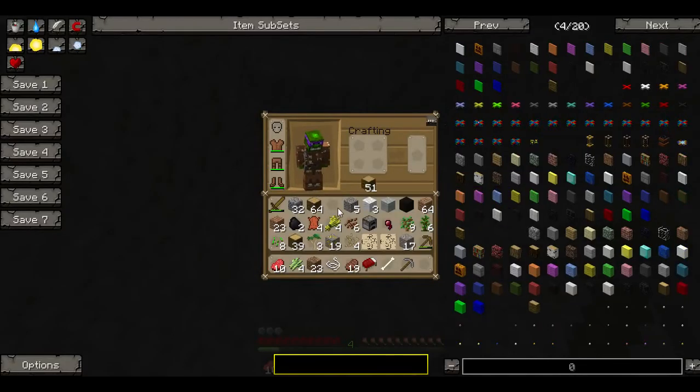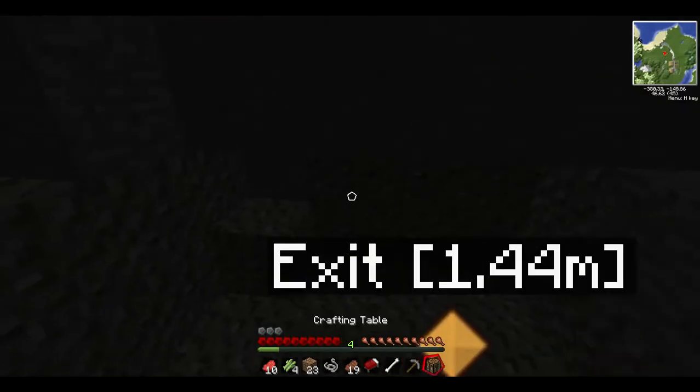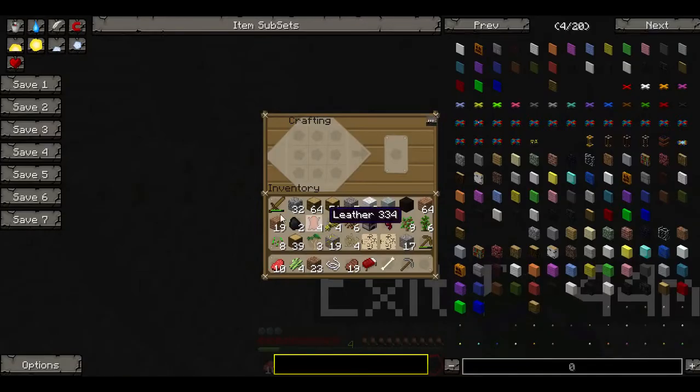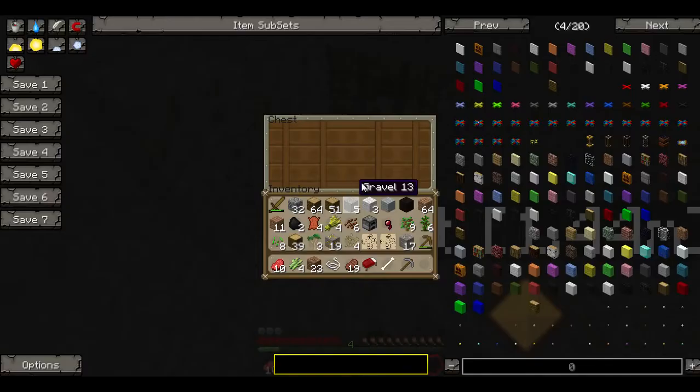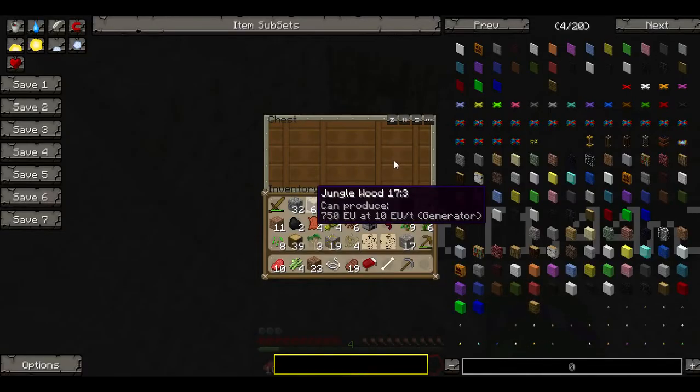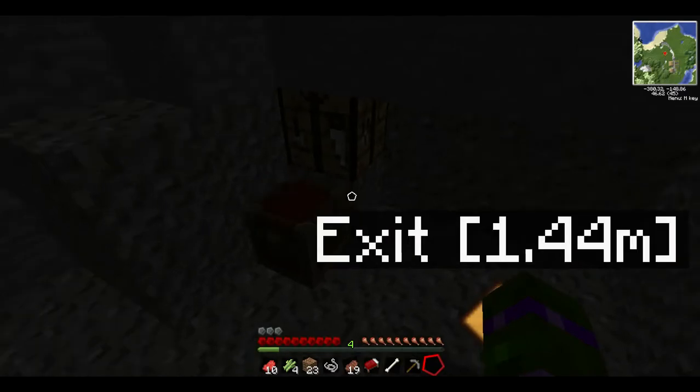I actually want to make a chest. I'm going to make a chest. I'm sorry if it's dark down here — let me get some torches.